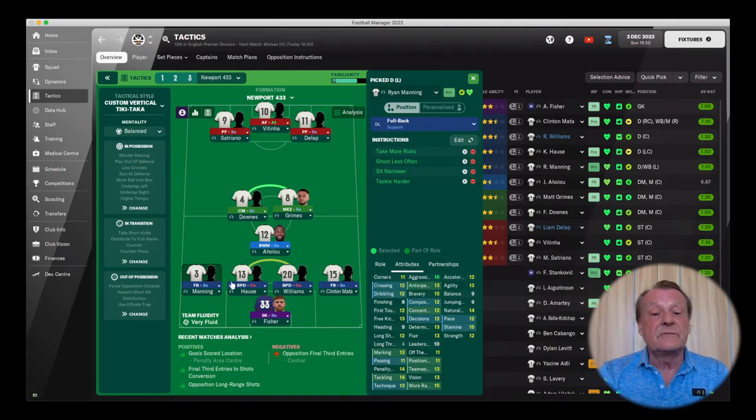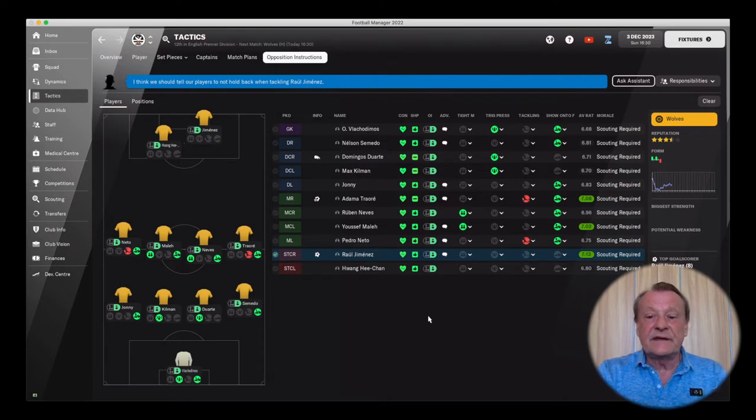We're going to give them that space, track them, and then the secret ingredient is what we actually do in opposition instructions — because for very fast and pacey teams, I'm going to change the opposition instructions. I want my midfield to win the battle. For the fullbacks, the only thing I'm going to do is force them onto their weaker foot: the right fullback forced onto his left foot and the left fullback onto his right foot, meaning they're going to be passing or running into the center of the pitch. We want to turn them, basically. The central defenders and the goalkeeper, we are going to trigger press — and because it's a standard press, it won't be all the time. Traore on the wing — we're not going to close him down or tight mark him, and the same goes for Neto. They're too skillful and too fast to risk making mistakes.